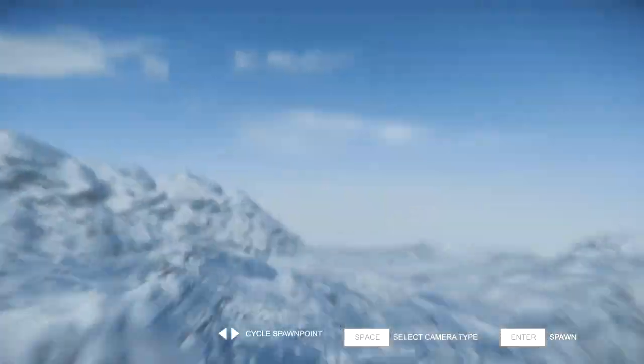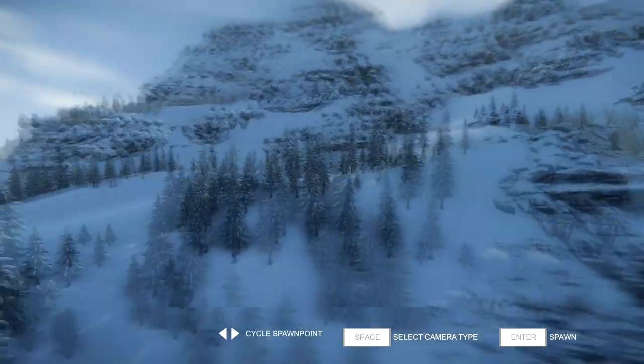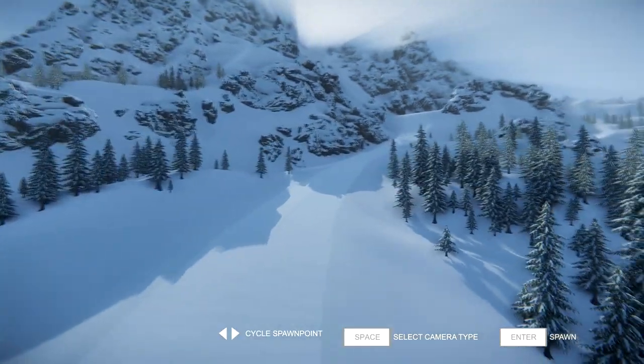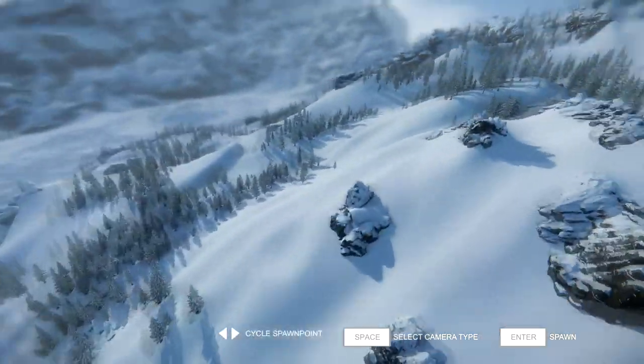Once in-game, you will immediately see a new spawn selection camera that shows more of the spawn area and gives you a better understanding of where the spawn point is located on the mountain. It is still missing a proper UI, but we think this is much better than our previous camera that we implemented in the last update.